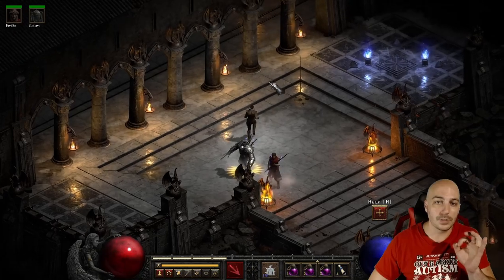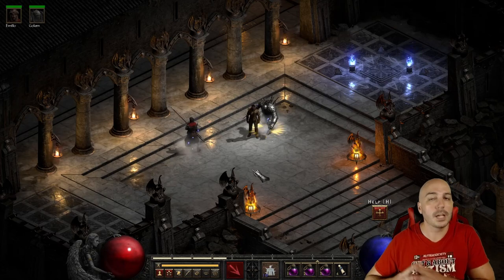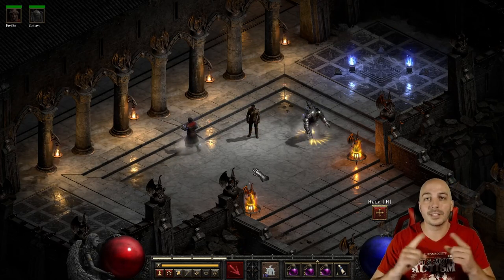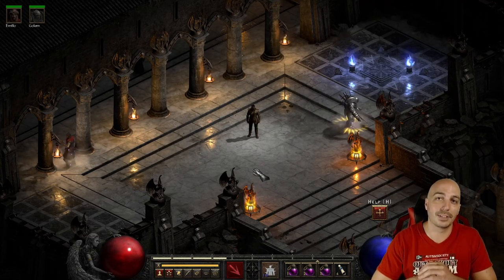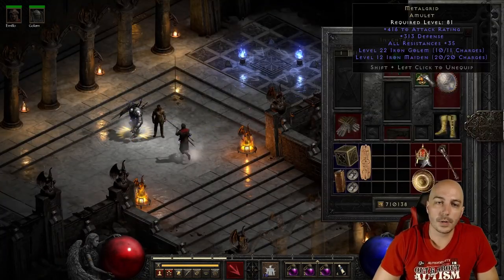So what do you think? Do you think this is going to free up more choices instead of the Act 2 mercenary, or do you think this is going to be just way more crazy OP since you can now have Infinity and Insight on things like the Lightning Fury Javazon?